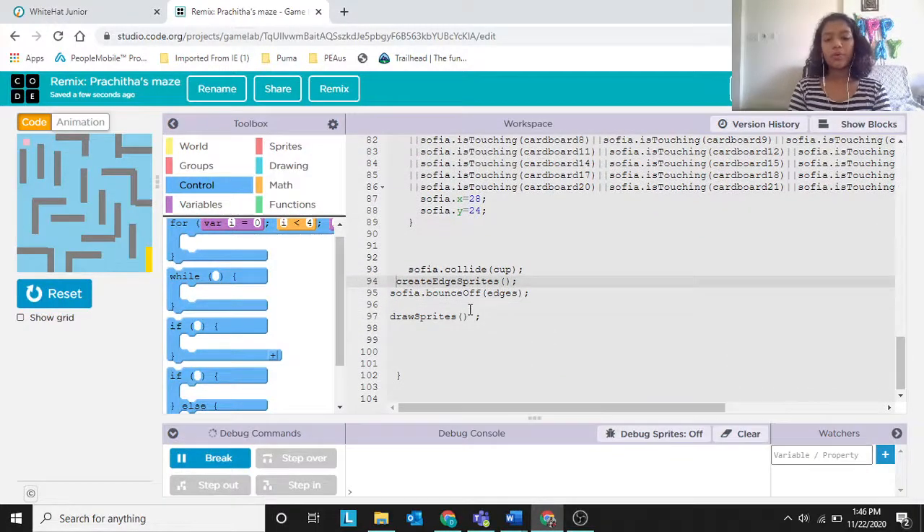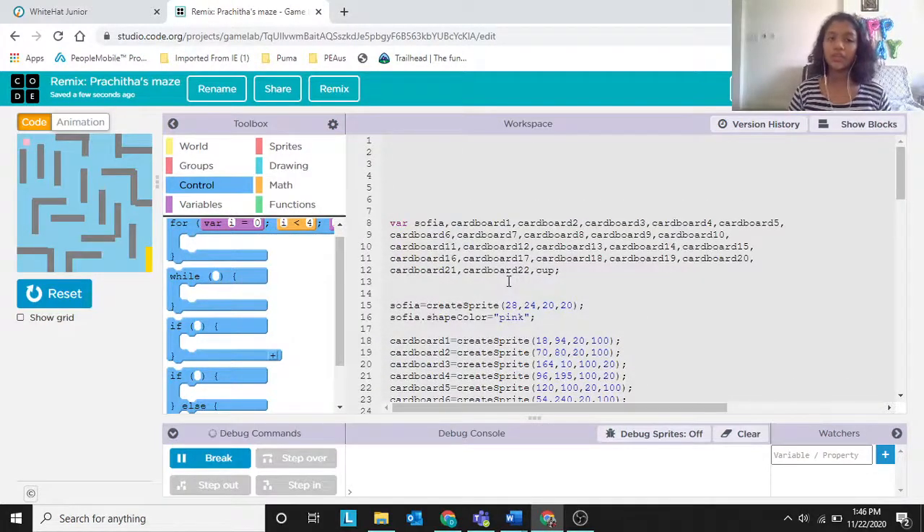Finally, drawSprites — this draws all the sprites we've created on the screen. That was the project Sophia in Mazeland. It's not too easy, not too hard — it needs creativity to design the cardboard piece layout. If you liked this video, please like, share, and subscribe. If you have any doubts about the project, comment below.